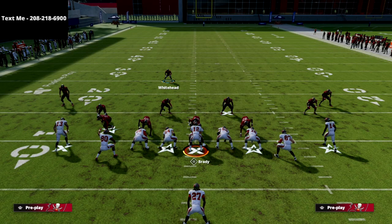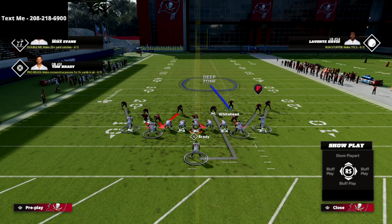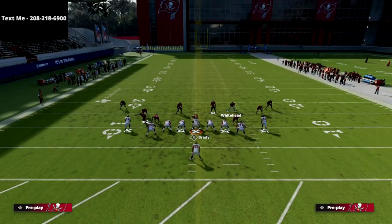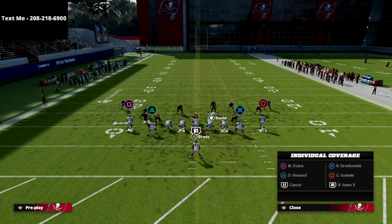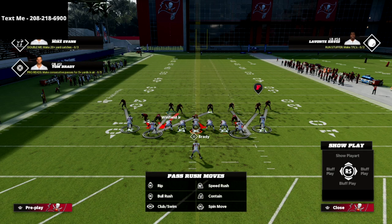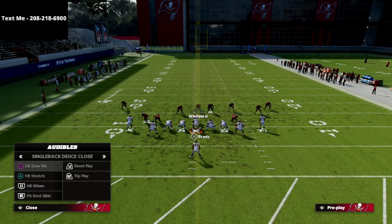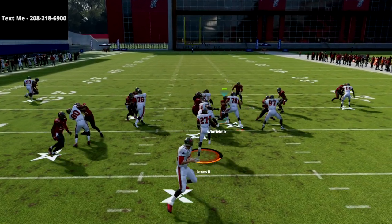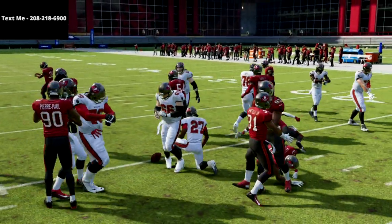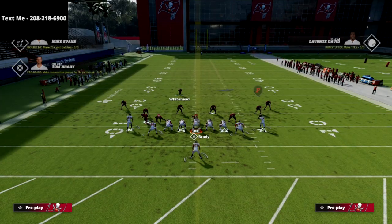Another thing you could do is bring this guy out and put him in man-to-man coverage — I would probably put him in man coverage on the tight end. Then you could user this left side safety that's come down, because now your front is a little bit more balanced. If they run that zone weak to the right, now you've got a numbers advantage. I find that with this safety I can do a lot of damage.